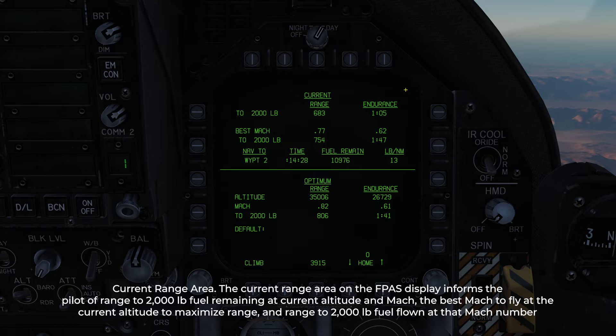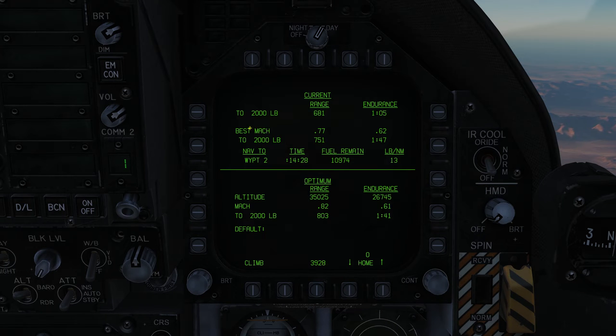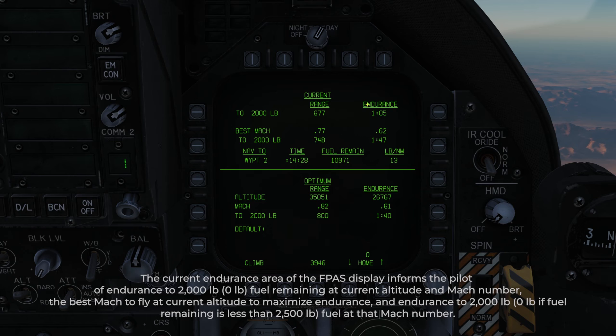These numbers are all dynamic, so they're always changing depending on temperature, winds, power adjustments, altitude adjustments, and so on. So our current range is roughly 681 miles. Our best Mach to 2,000 pounds would be Mach 0.77, and that would give us 750 miles at our current altitude of Angels 29. So if we slow to Mach 0.77 we would get some extra range.